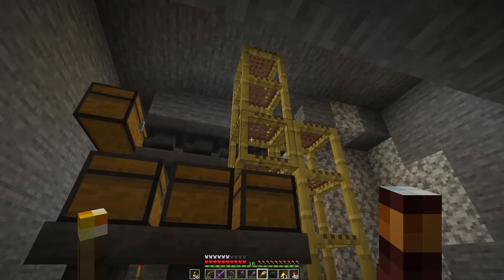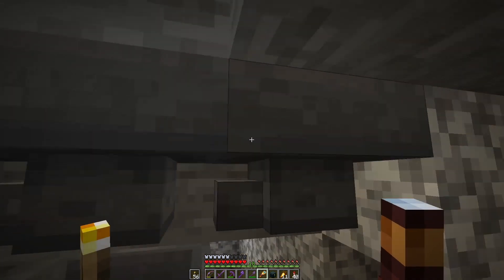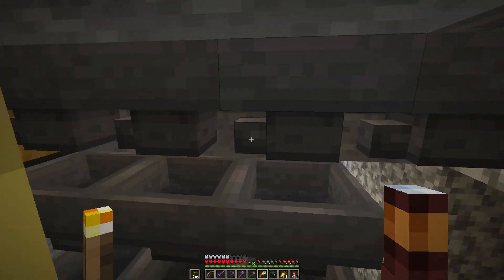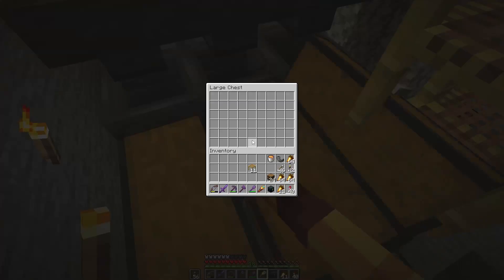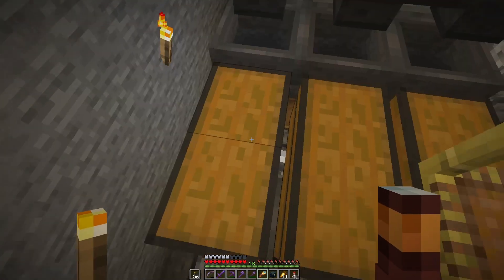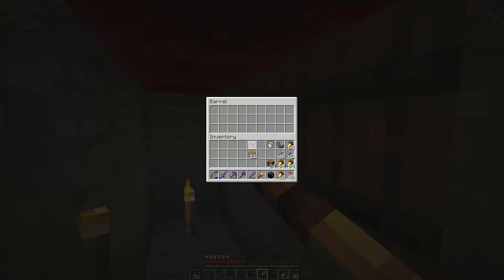There's a lot to unpack here — well, if you know what you're doing, not that much. Let me explain what happens. This comes down — there's a little water stream from the farms up here. It goes down, comes down to here, goes in this, and then it comes across. These are filters set up here to catch stuff: the melons, the pumpkins, and this one is the cactus. We don't have that many pumpkins, but the extra stuff goes into this little overflow chest.